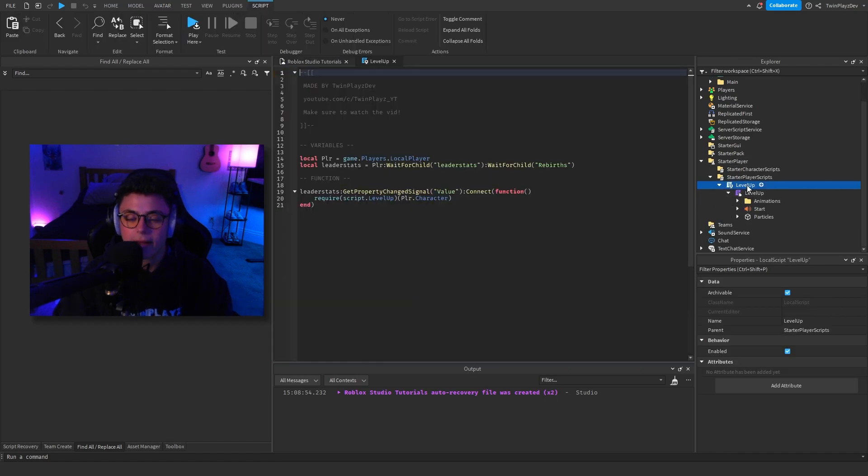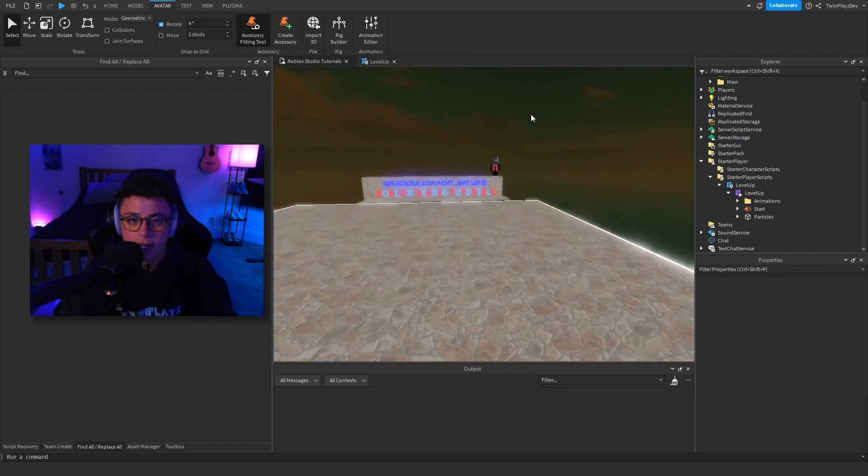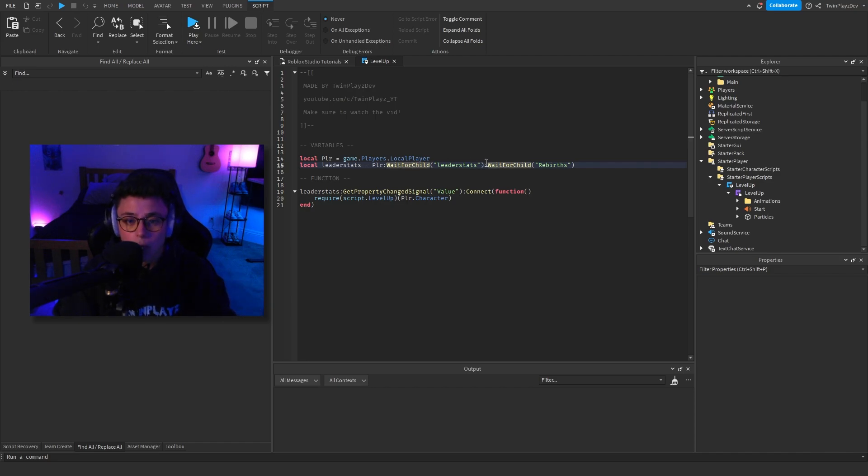There are two scripts: a local script and a module script. In the local script it's really simple — we grab the local player with game.Players.LocalPlayer, which is easy because it's a local script, and then we grab their leader stats. The main thing to check is the rebirth value name. You may have 'Rebirths' or something else, so double-check that your leader stat name is correct. Leader stats is basically the leaderboard in the corner.